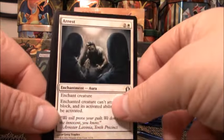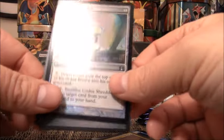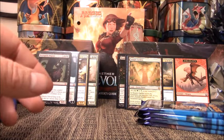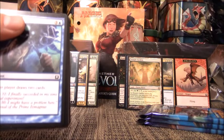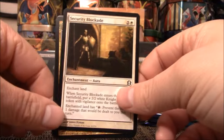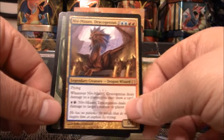We have Seek the Horizon, Arrest, Vandal Blast, Arkon of the Triumvirate, and a Foil Codex Shredder — not what I was hoping for. For the Abrupt Decay — that would make this box instantly a profit box. I think on TCG it's like $42 or $43 right now. We have Security Blockade, Skymark Rock, Risen Sanctuary — Niv-Mizzet Dracogenius! There's a fifth Mythic. Did not expect that — five Mythics out of this box.